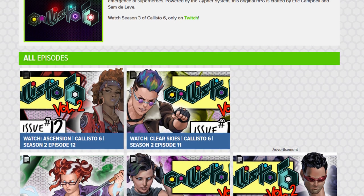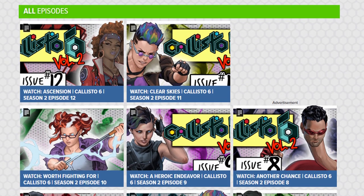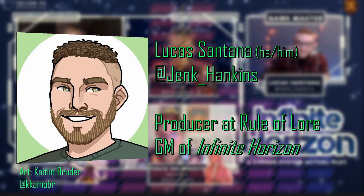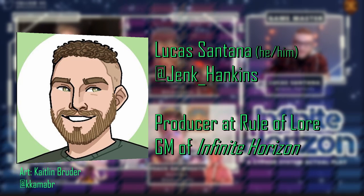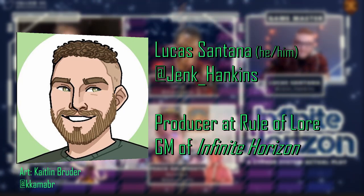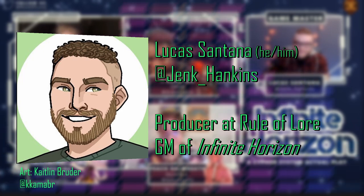Inspired by the approach taken on Geek and Sundry's Callisto 6 actual play, Lucas uses this mechanic to interact with his players through the narrative. He's always a fan of any game mechanic that emphasizes or prioritizes player agency. Having an opportunity to say to the players, 'here's a chance for you to make your life a little bit more difficult, but also more interesting,' and then give them the opportunity to take it — it enhances whatever narrative moment is taking place. It creates that moment from every movie and TV show where they're feet from the finish line and then something goes wrong, which is always a prime opportunity for drama.